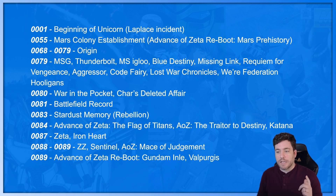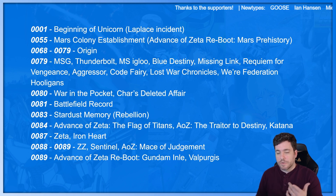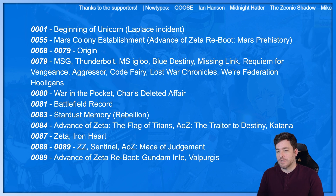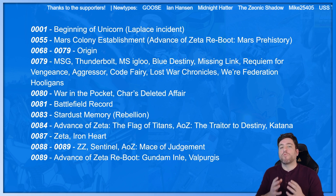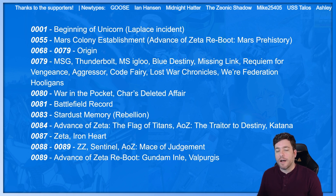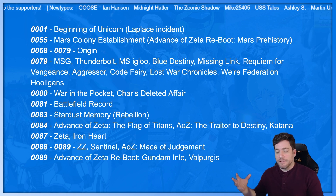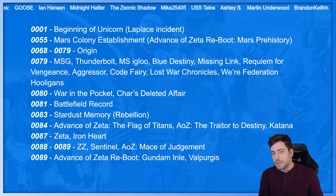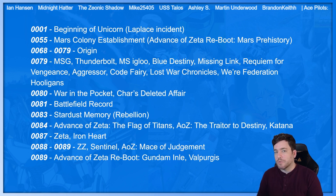0080: War in the Pocket and Char's Deleted Affair. War in the Pocket is just a great condensed, pocket-sized story that's totally worth it — it's kind of a good starting point if you haven't gotten into Gundam. Then Char's Deleted Affair is something I haven't looked into yet, but that could be interesting. 0081: Battlefield Record — there's a video game on the PS3. That time right after the One Year War, before Zeta, you wonder what was going on. We have a lot of Zeonic engineers folding into Anaheim Electronics, doing things for the Federation. I bet there are more stories that could be told during that time.